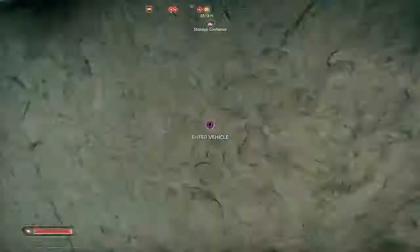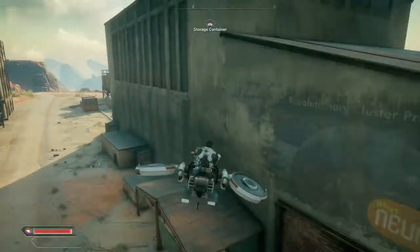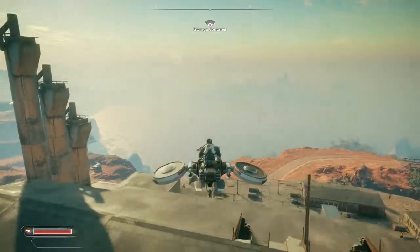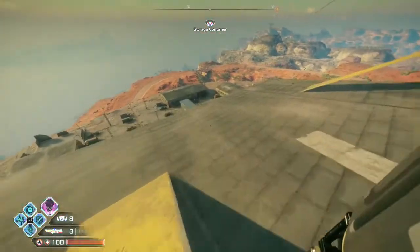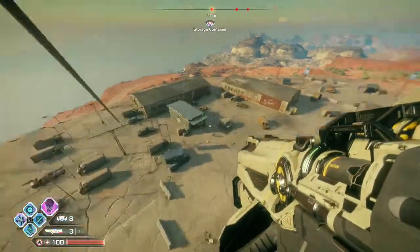You only need to take out 13 enemies whilst on a zipline, so hopefully that will only be 13 rounds from your rocket launcher. Don't actually kill all of the enemies at this location, as it's a bit of a pain to get them to respawn. My advice is to kill four or five enemies and then simply fast travel away to a different area.